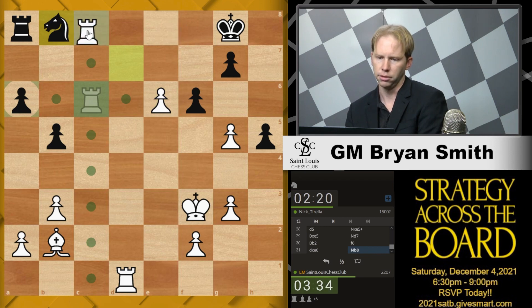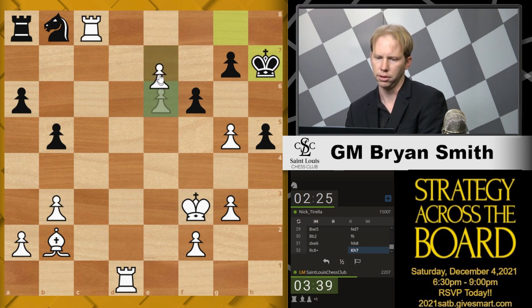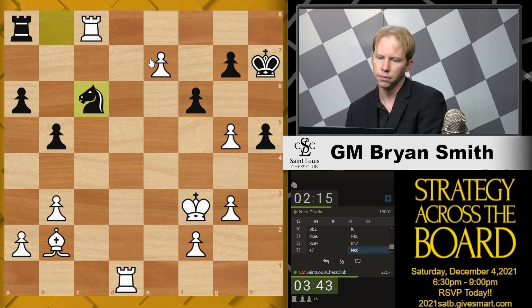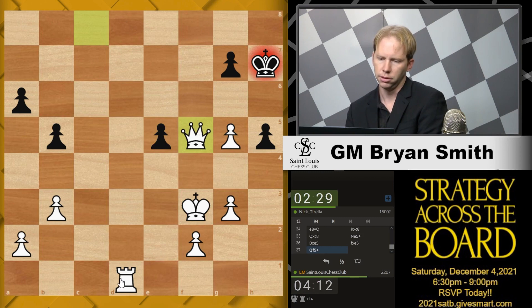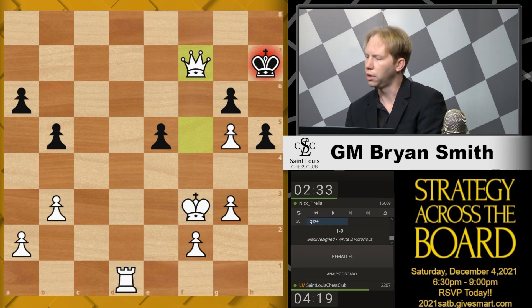It looks like I can now finish him in. I wish I could have got g6 in first, but that's fine — just make a new queen. Black is apparently going to play on until mate. It's his prerogative. It's only a few moves though. Good game.